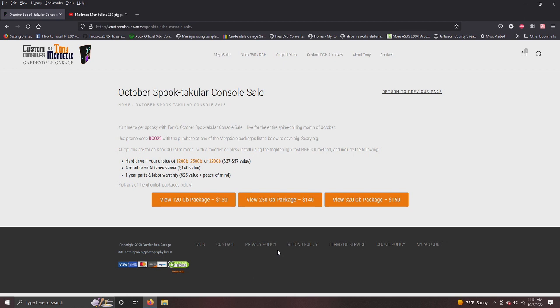You get three choices: a 120, a 250, or a 320 gig package. The savings are 37 to 57 dollars off. You also get four months of Alliance server — a $140 value alone — and a one-year parts and labor warranty, which is a $25 value, for peace of mind. You can pick the ghoulish packages down below.